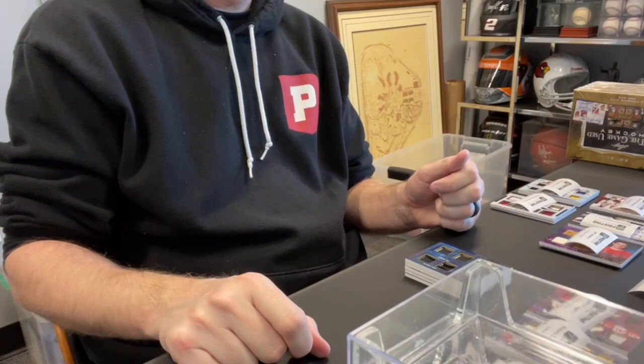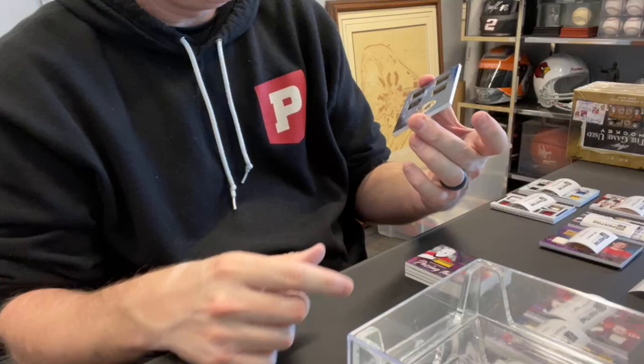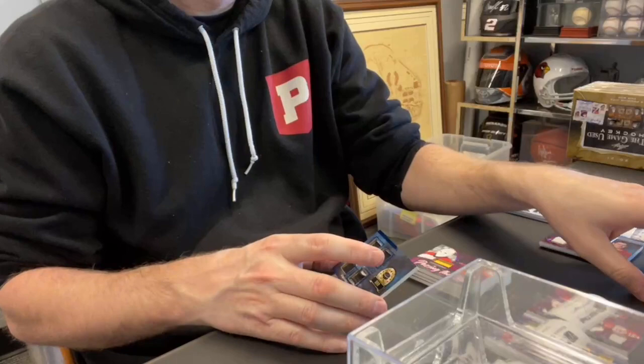Chad A., you're up. Nice card — look at this: quad relic out of 35 of Bobby Orr. Nice. Chad, is that your only card? Nice card.